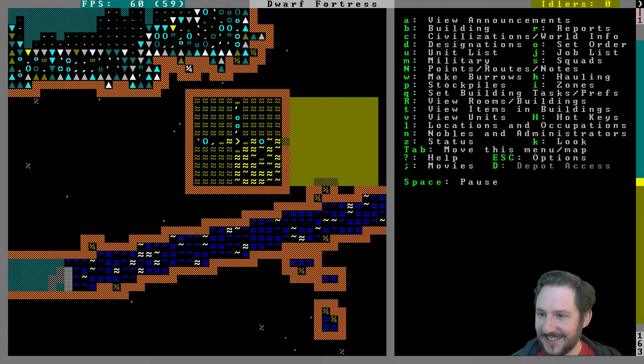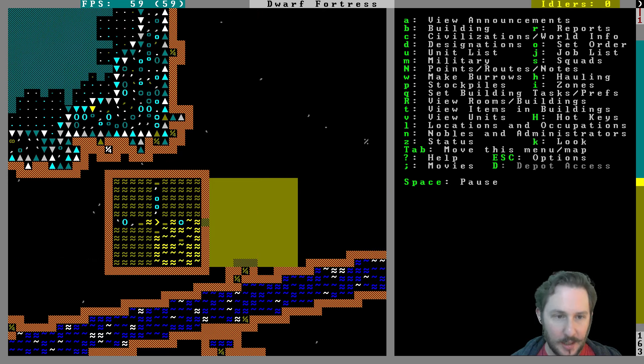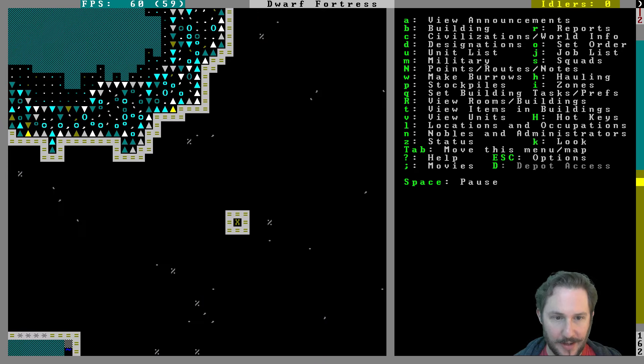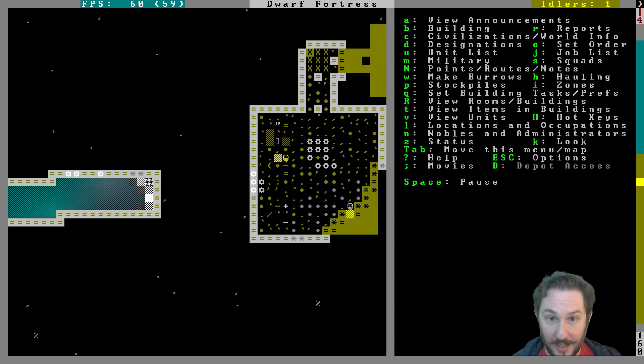The job was interrupted — a growing child issue. Since it was exposed to sunlight it's considered above ground. That's okay, ultimately that's going to be good, but we do need some underground crops for sure. We need some plump helmets. It's not a proper fortress without a plump helmet farm — that's just a fact.